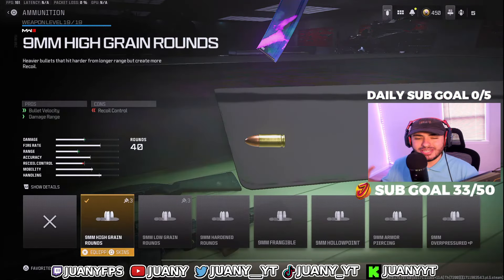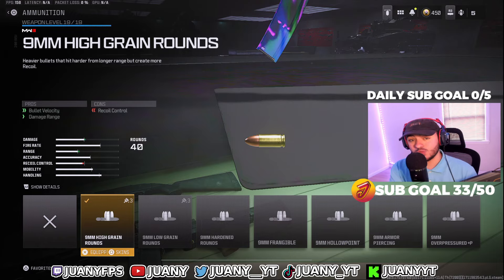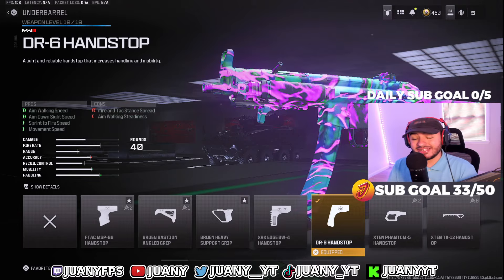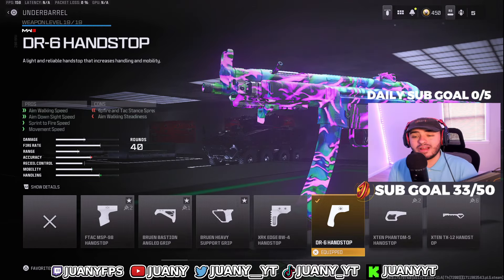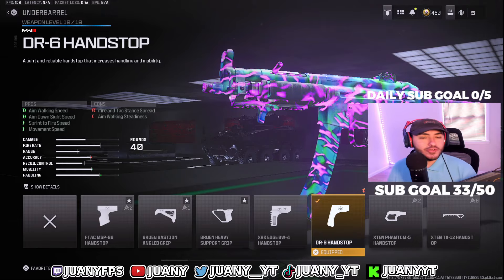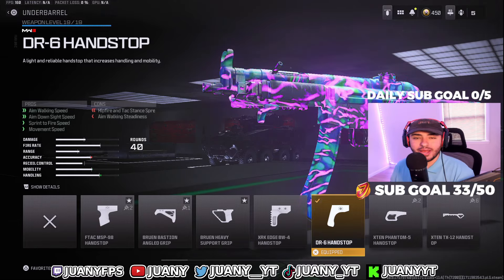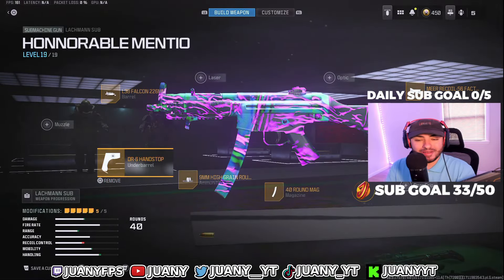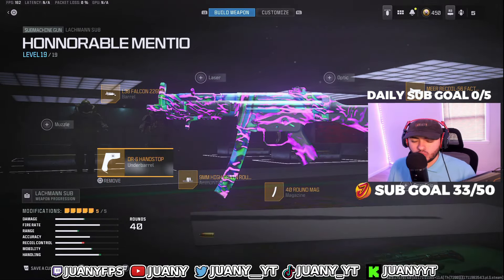For the ammunition, we're going with 9mm high-grain rounds from MW3 for increasing TTK and giving us better damage range, allowing us to shoot a lot farther. For the underbarrel, we went with the DR6 handstop for moving around faster, because the MP5 from Warzone 2 is not too fast in the hands — putting this on will let you move around a lot faster. That's my honorable mention, the MP5 right now in Warzone 3.